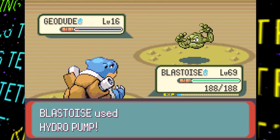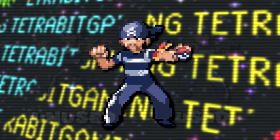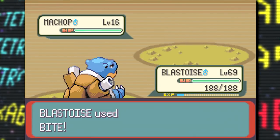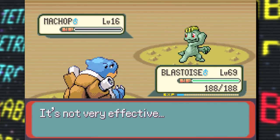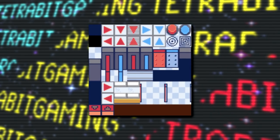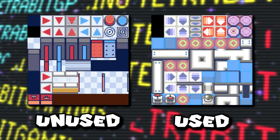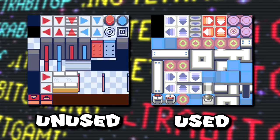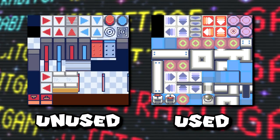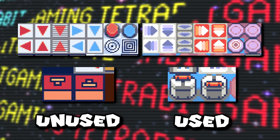While we're talking about trainers, there's also this unused graphic of a male Team Aqua Grunt, which appears to be an early version of the one that is used. And speaking of graphics, Ruby and Sapphire have quite a few that go unused. First up is this early tile set for the Mossdeep City Gym. All of these early tiles appear much more basic, almost as if they could have been seen in the previous Gen games, so they were likely just placeholders until better graphics were made.